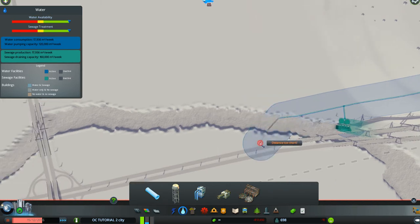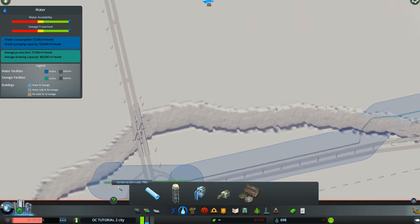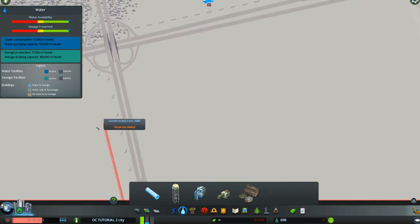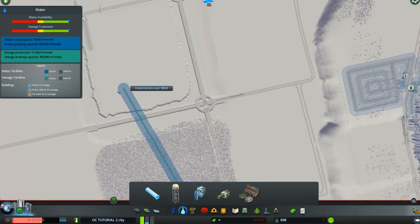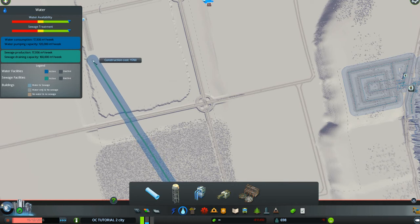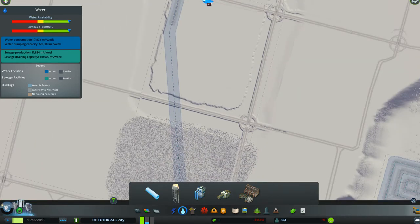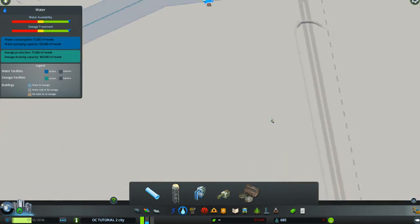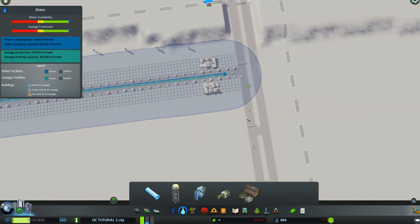We go to water and it shows us where our water piping is already. We've brought it down from there to the sewage outlet, and now we can take it from the sewage outlet along the same route we did before. Unlike electric lines, water pipes are underground so we don't see them anyway - we can just run it underground all the way out here and run it up the road so it covers the incinerators, and we're done.